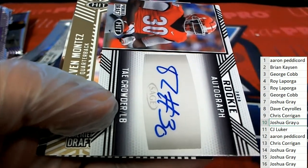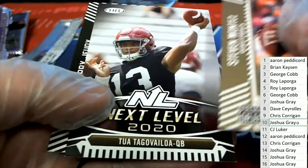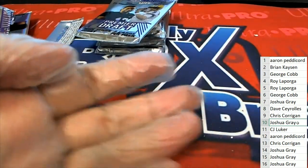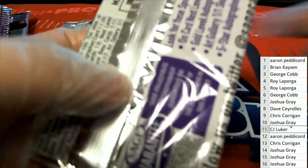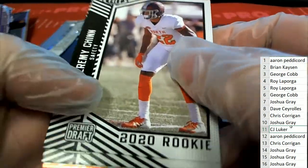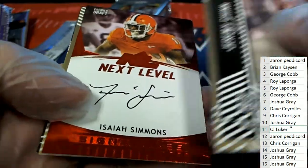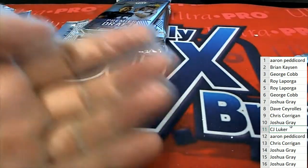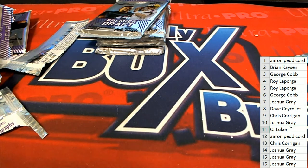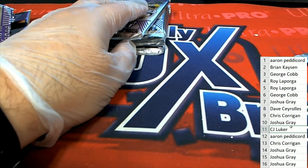Tate Crowder linebacker tagline vote — that's nice. Congratulations, Josh G got some nice stuff. Lucra is up in pack number eleven — Next Level Isaiah Simmons. Jordan Love, Jordan Love.